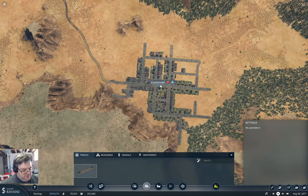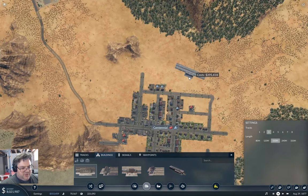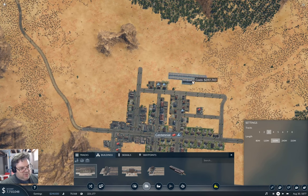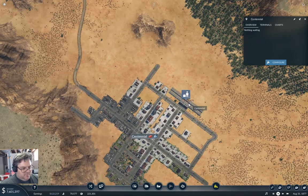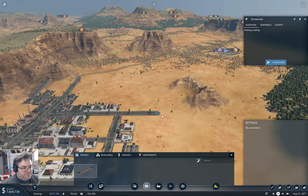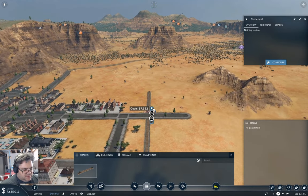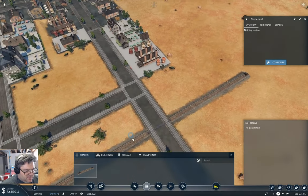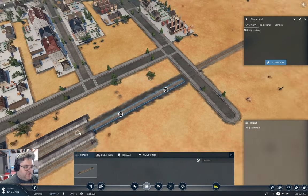Now let's figure out where we're putting the station — we're putting it here. Buildings. Passenger station. I'm going to put three tracks on this because I think we're going to need it, and I'm going to put it right here. It gets enough for initial operations anyway. Tracks now — we need to bring a track out like this and bring it out level. Good.